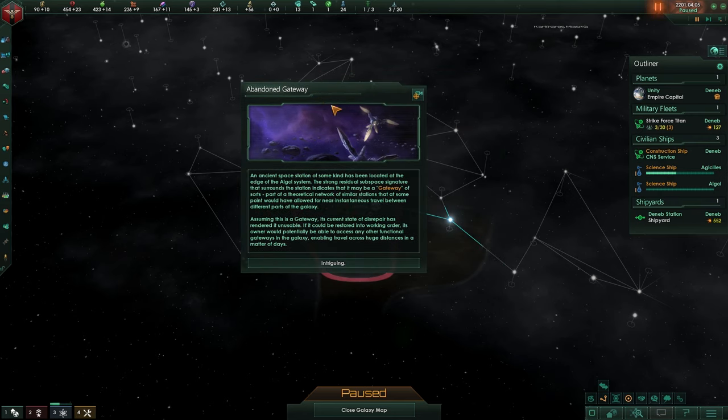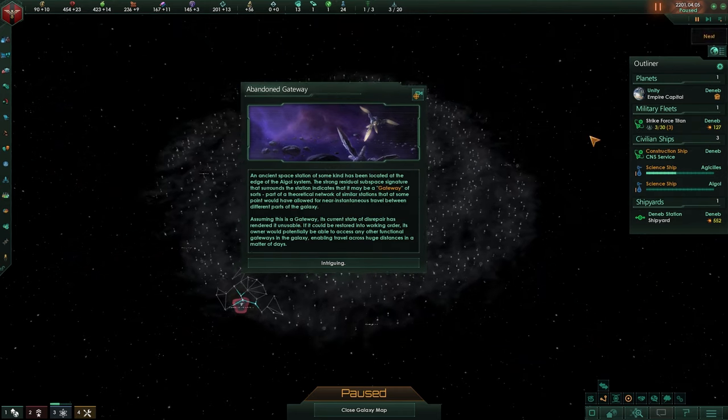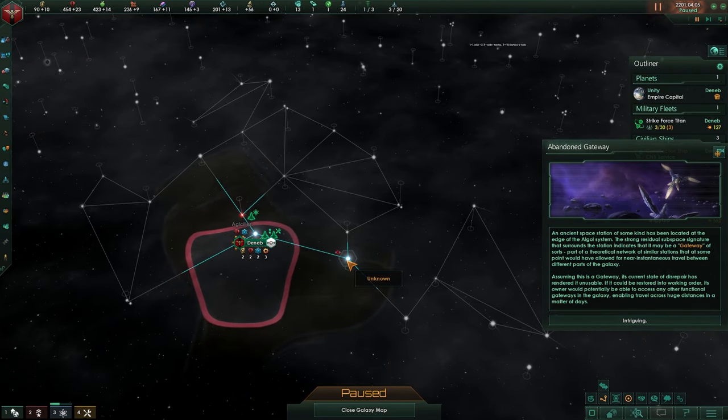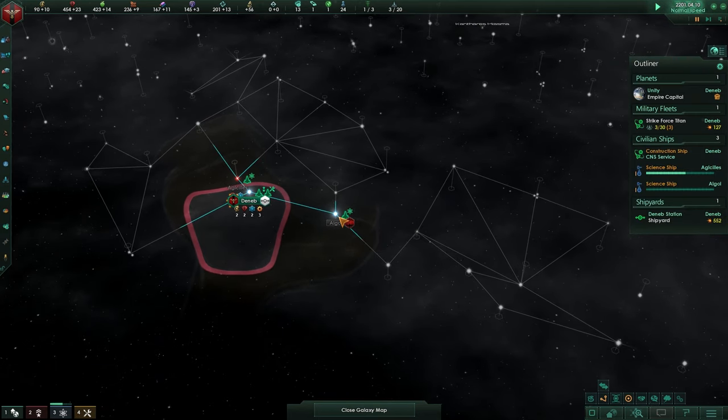There was a situation log coming up — the abandoned gateway. Now the gateways, there's nothing you can do with them right now, but the gateways are part of a network over your entire galaxy. You want to defend those. It's over here — it's quite nice having a station here and a gateway.